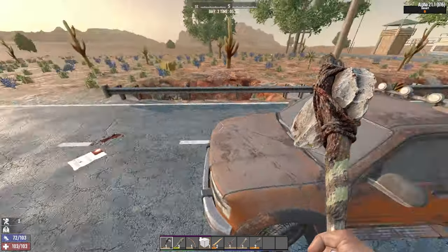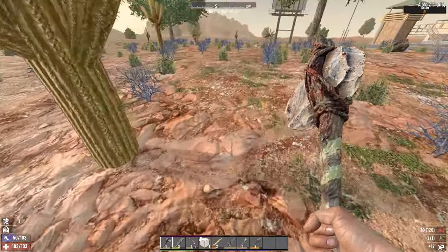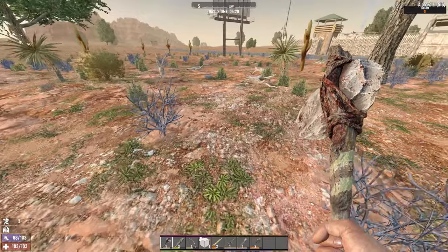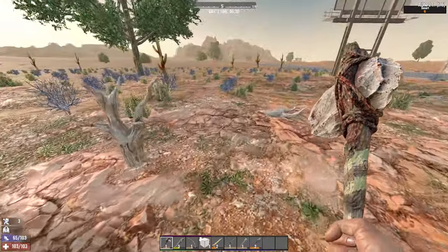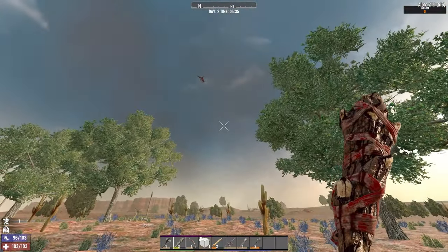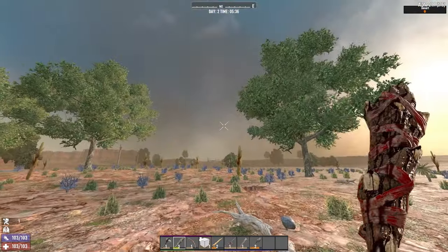That's not worth the fight. Now one of the nasty things about the desert is you're not going to find any big patches of cotton, goldenrod, or red tea, which means getting those things is all a lot harder. I hear a vulture. Where are you? You just spawned there — don't even pretend like you didn't.